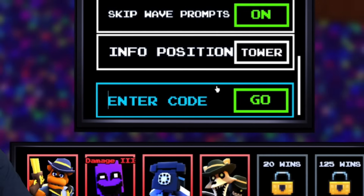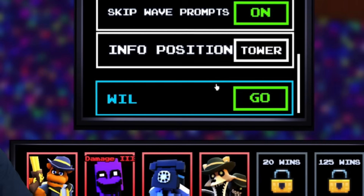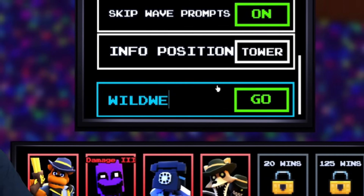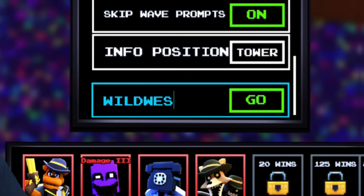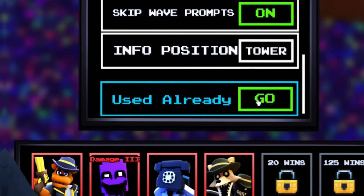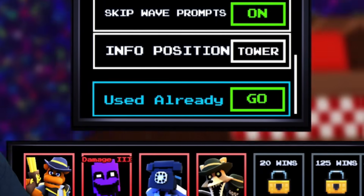Moving on to another code for Five Nights Tower Defense — remember, I've still got brand new working codes to show you. Next, redeem the code wildwest, which will give you some souls. If you haven't redeemed wildwest yet, make sure you do so now.